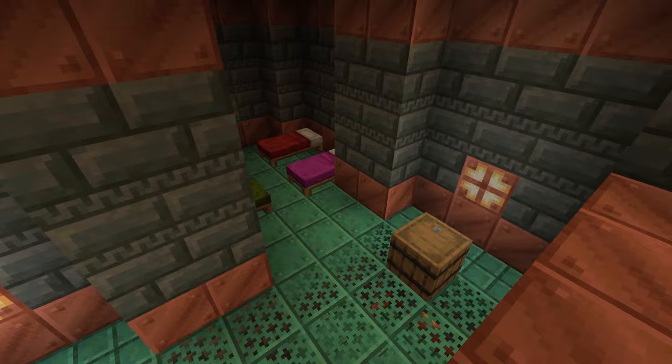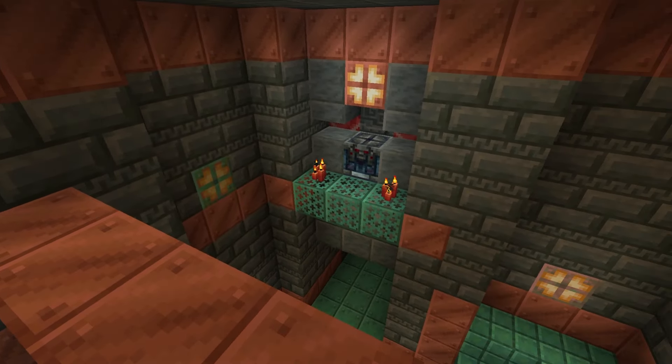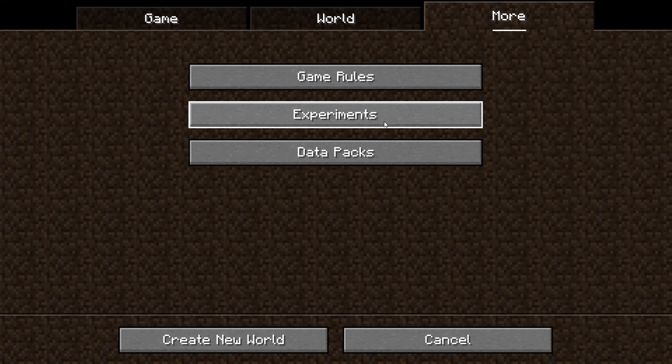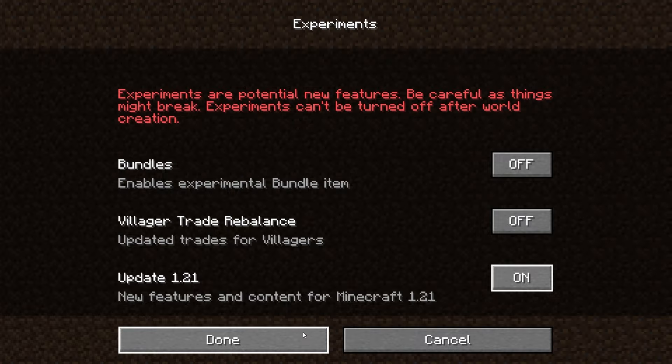It can be found in the new Trial Chamber structure, and there will be multiple Ominous Vaults throughout the Trial Chambers, in the Combat Chambers or off the Corridors. The Ominous Vault is in the 1.21 update; to get them currently you'll have to turn on the experiments, and if there are any changes I'll do an updated video.